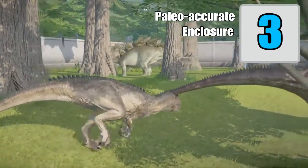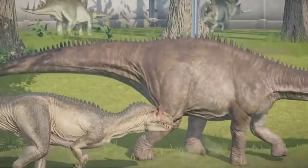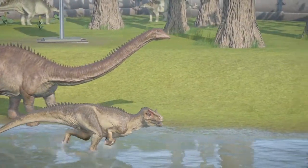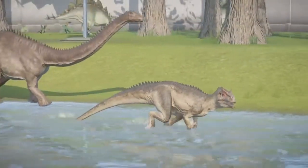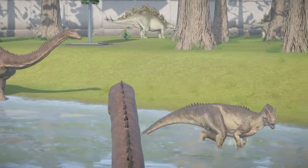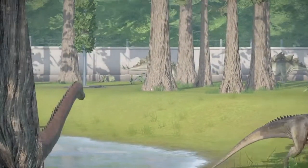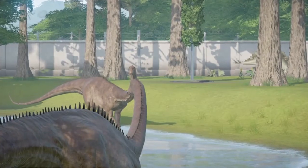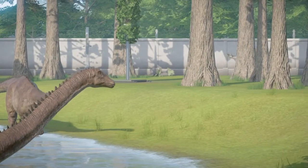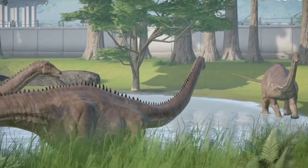Tip number three: make your enclosures fit specifically for dinosaurs from the same time period. In this example I'm using Stegosaurus, Allosaurus, and Diplodocus to represent a Jurassic enclosure. If you know Jurassic Park Operation Genesis, you know that most of your guests' support would come from how realistic the enclosures would be, allowing them to feel like they were really going back in time. While it doesn't matter what dinosaurs you put together in Jurassic World Evolution, it is still satisfying to see dinosaurs from the same time period together.